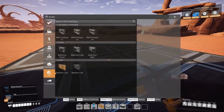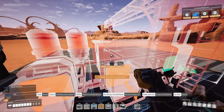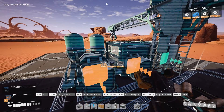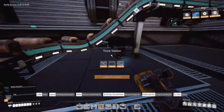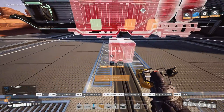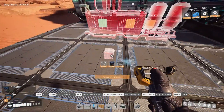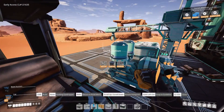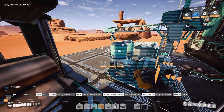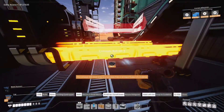First, we need to go into the build menu, then Transportation, and here we have a truck station. Let's see where we can place this truck station. I tried to line up these things here, and we need to find a free space — probably somewhere around exactly here. And here we have it.